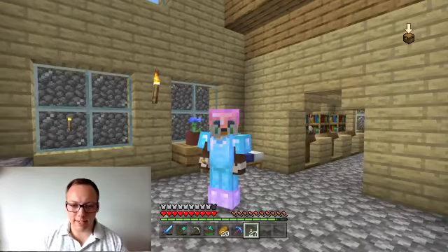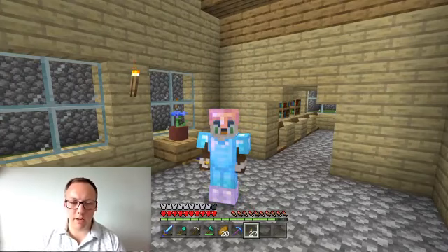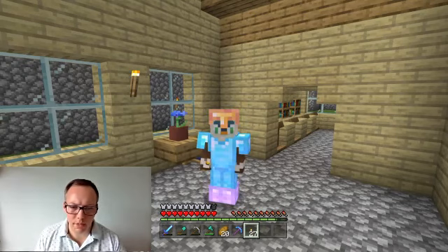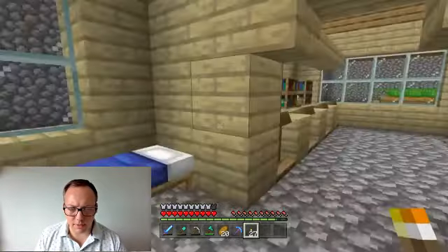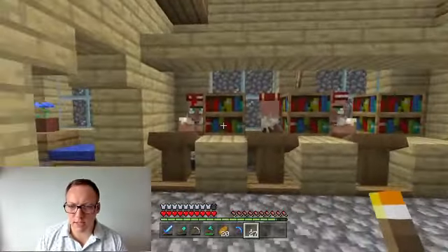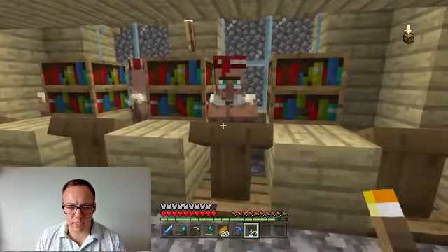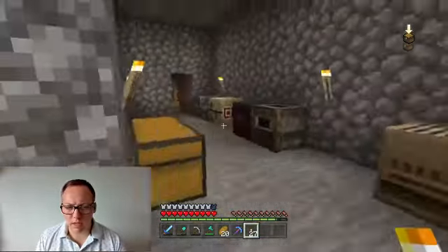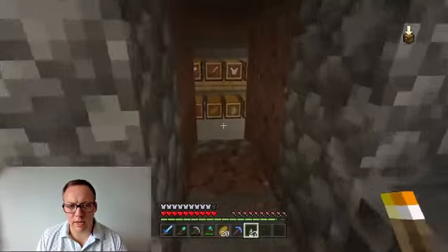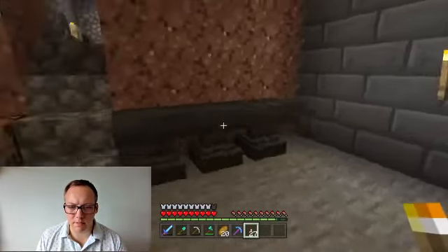We're back to our castle survival series. Here we are in my home - I'll give you a quick tour before we carry on, since it's been a while. You've seen where my house is, got the librarians we've seen in a different episode. Still haven't got any more, I'll work on that - I might try breeding them. This is my area, where my mining is. I stick with the iron getting through that. This is my chest area - I've added a few more because I was running out of space. There's my crafting and emeralds.